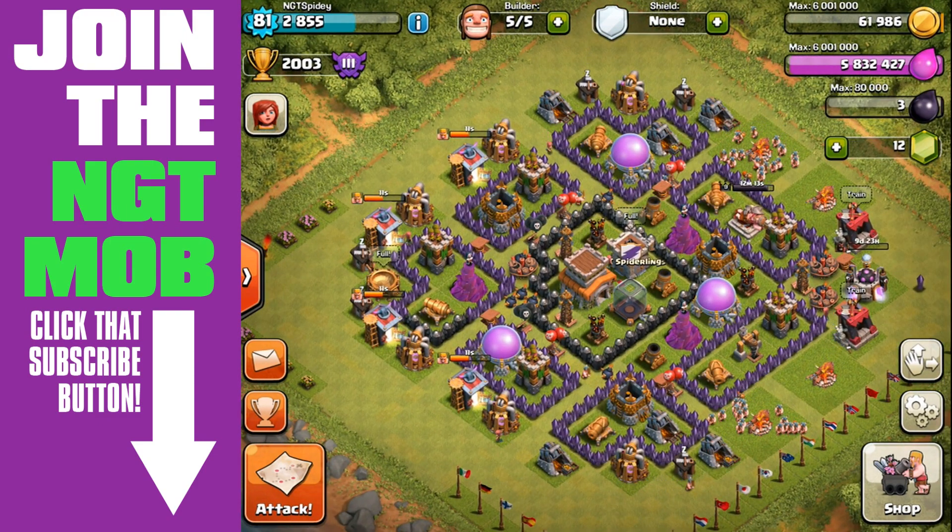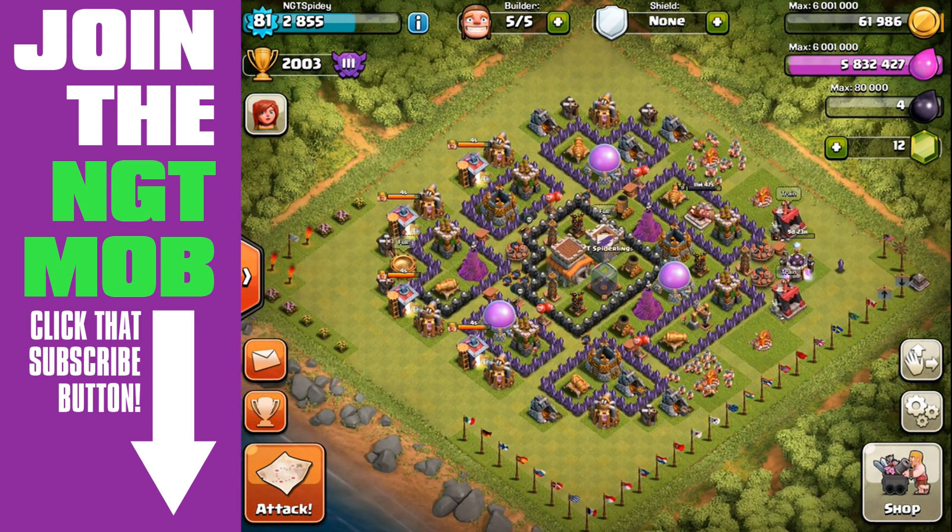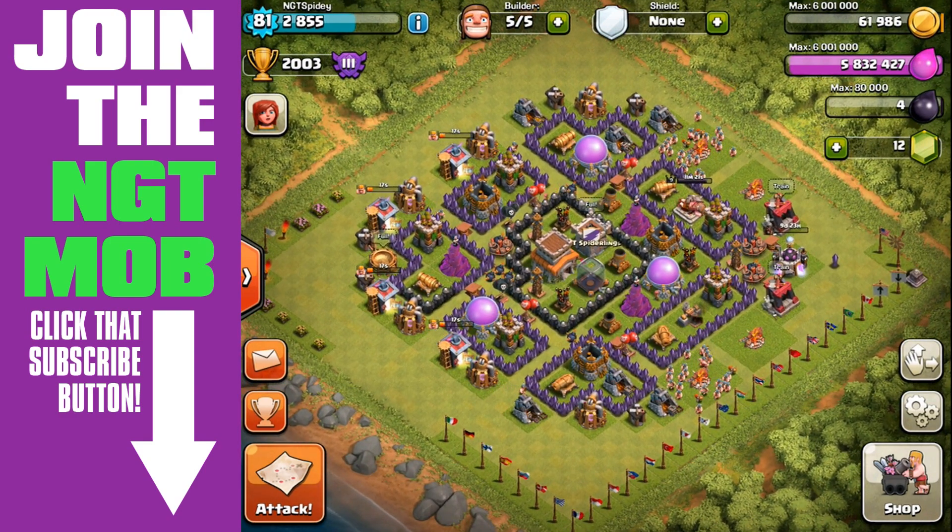Our new defensive base design — we'll talk about that a bit. I've been at Crystal before; I can't remember if it was Town Hall 6 or 7, but I town hall sniped my way to Crystal. It's not difficult to get there. You can have the worst defense possible — it's just a matter of how much time you put in and how much gold you have to find bases you're able to attack at those lower town hall levels.